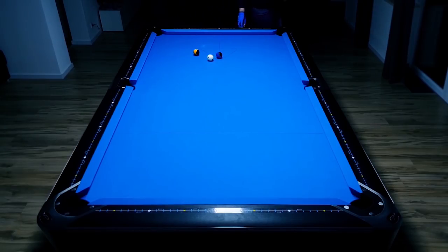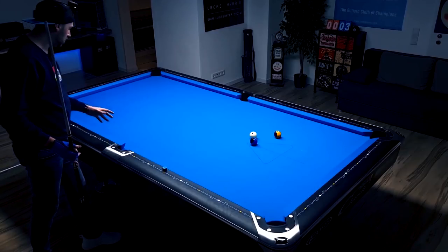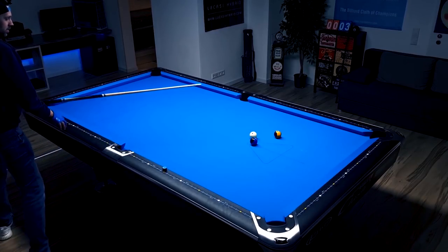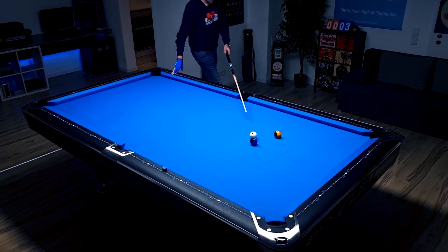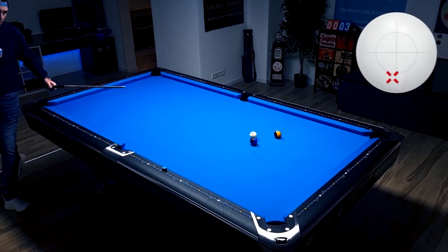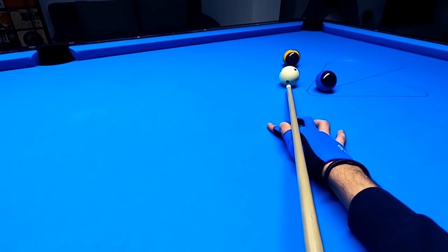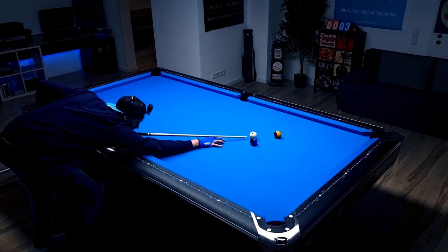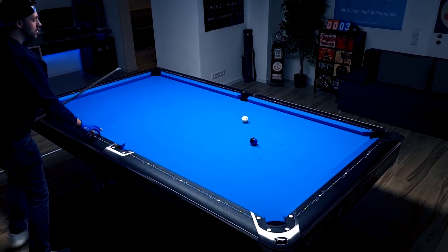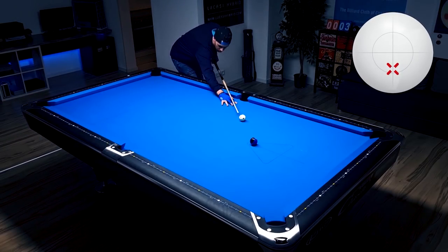A bit dangerous, a bit too hard, and I hit it a bit too thick — but since the rails are slippery we were able to make the ball. Now just checking the straight line on the ten ball, which goes from the side pocket to the corner pocket. I'm trying to draw onto this line. Very nice straight-in shot on the ten ball.